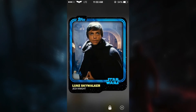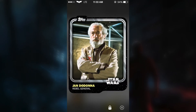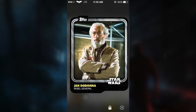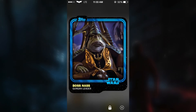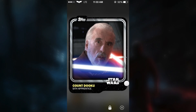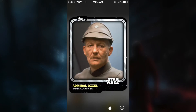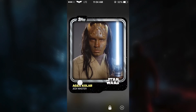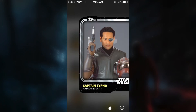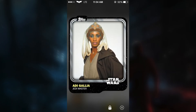This is our fourth pack. We get this Jedi Master, Luke Skywalker, Mace Windu, C-3PO in the prototype phase, this Rebel General, C-3PO again, Naboo Security, Boss Nass, Count Dooku, a Jedi card, Darth Sidious, Admiral Ozzel, Max Rebo Band Singer, Naboo Security, and Jedi Master. That is it for that pack — nothing good, one blue and just a bunch of base cards. Two blues actually, and just a bunch of base cards. Nothing amazing.